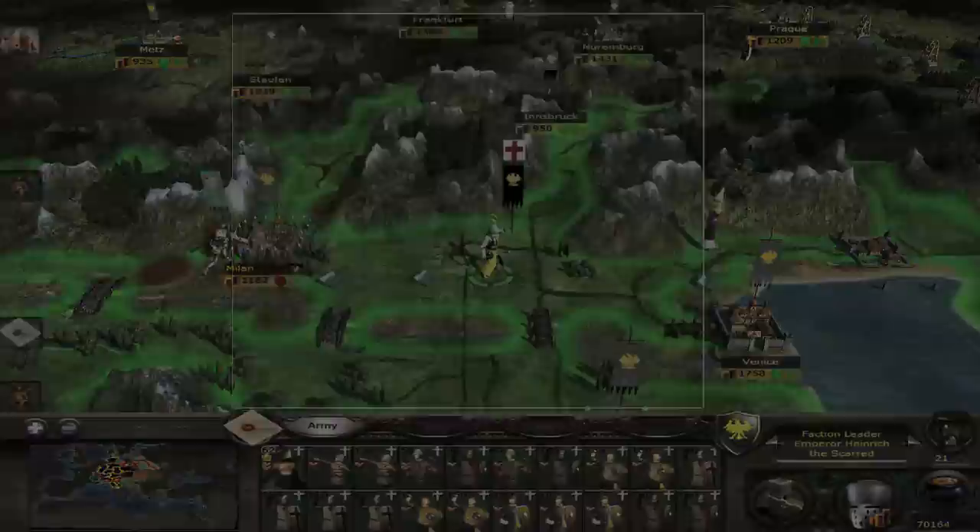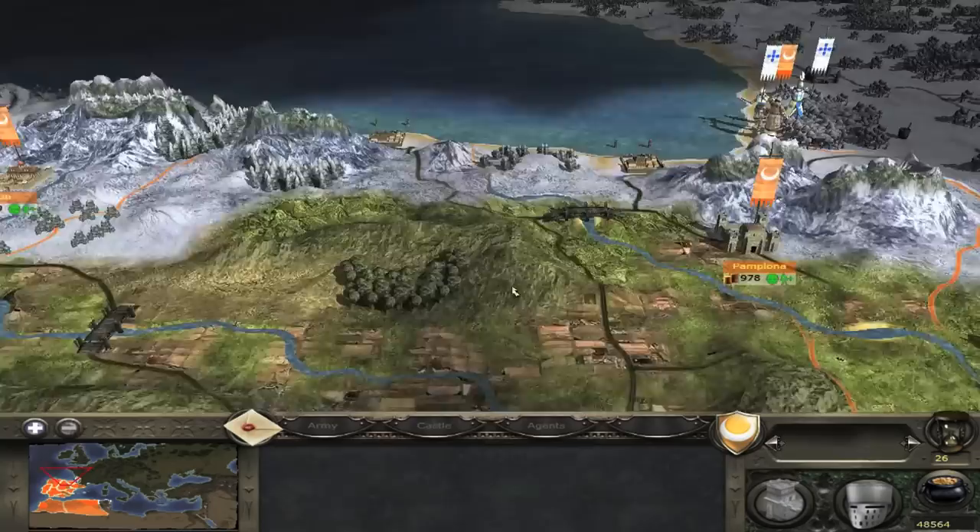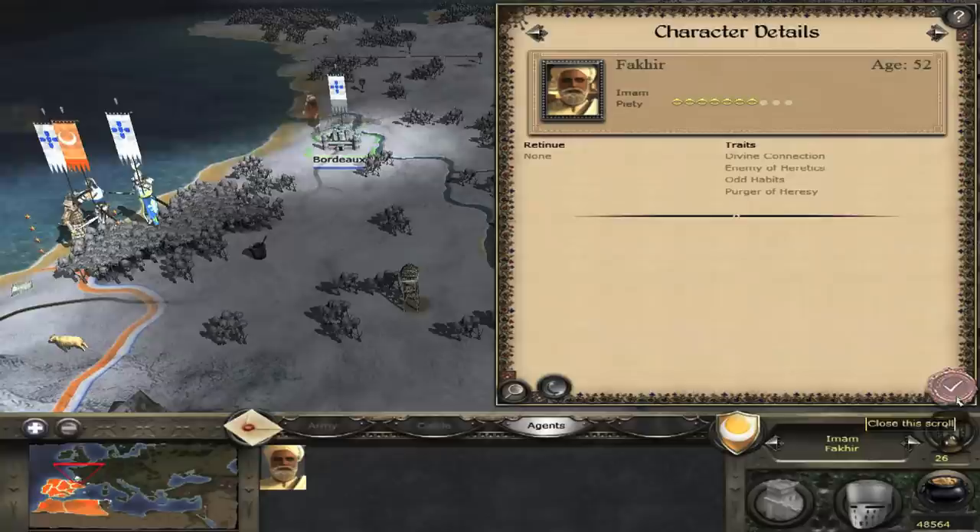Exploit number 9: General with Quadruple Movement. In order to get a general with quadruple movement, you have to be on crusade or jihad and preferably have an army comprised entirely of cavalry. You also need an enemy to attack — the closer they are to your starting position, the better. So I'll get a jihad going and join that army up.